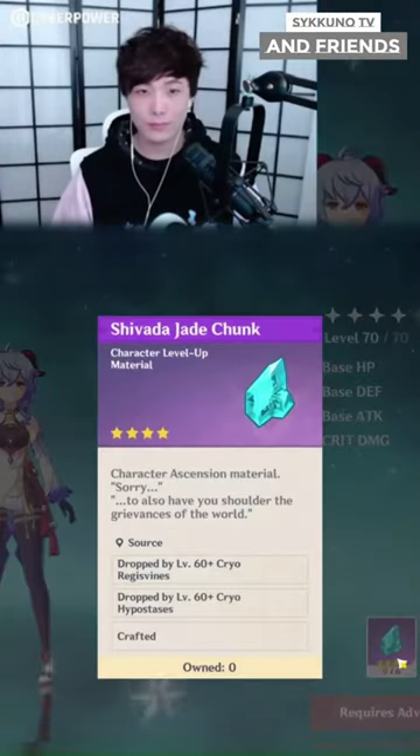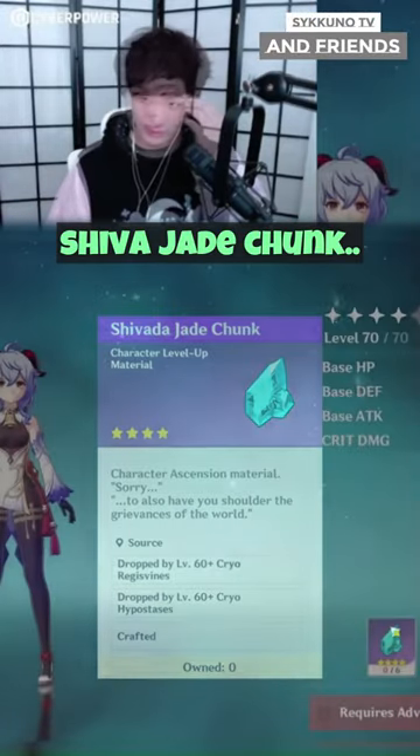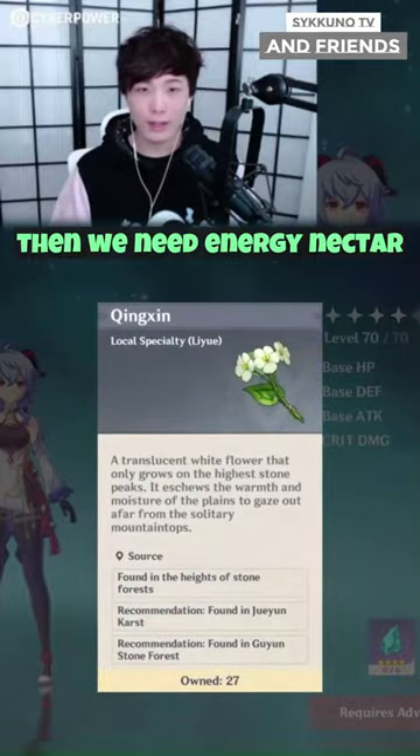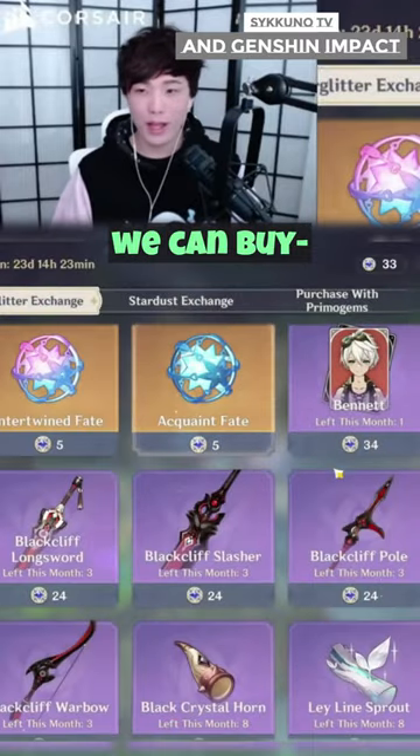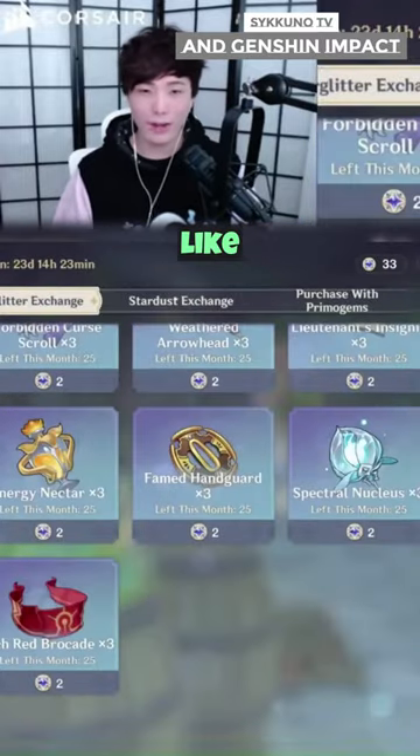Upgrade it. Shiva jade chunk, then we need energy nectar and these flowers that you have to gather on top of a mountain. We'll see if we can buy it — the flowers are hard to get, I don't know where you get them from.